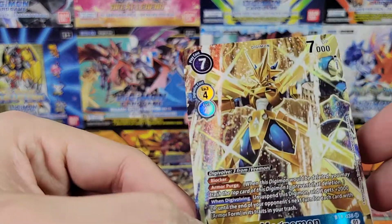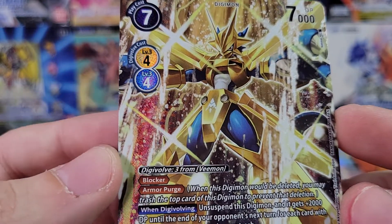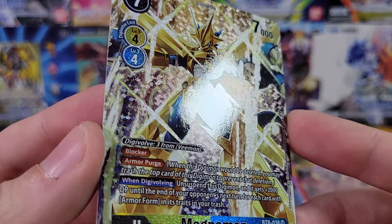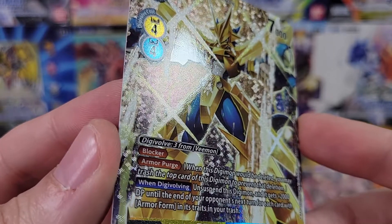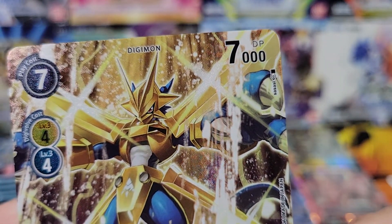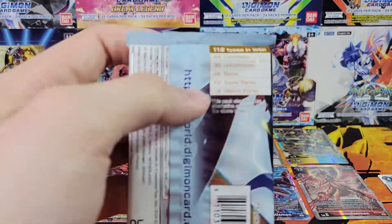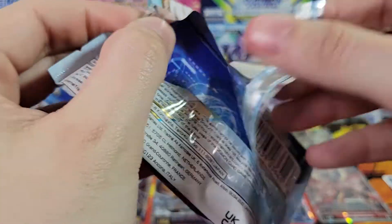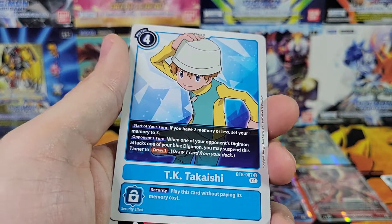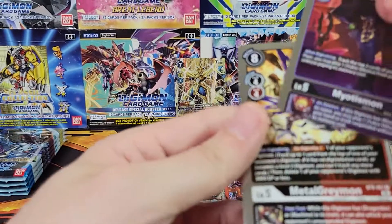I was talking about the pattern. The way you can tell it's an alt art — or at least the easiest way aside from just knowing what the art looks like — is that these are all textured. All of the alt arts, or at least most of them that I remember, have different texturing. This one's just kind of hash marks all over the thing. Interesting. If you remember from our last box, our alt art had a kind of starburst pattern coming from behind the Mon. All right, we've got TK, Mars Mon, a card I can't pronounce, Myotismon, and a MetalGreymon. Not bad at all.